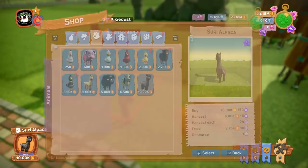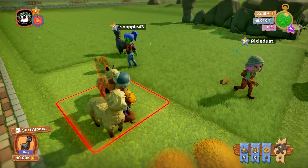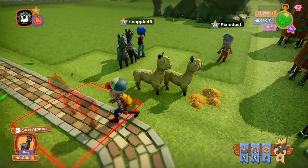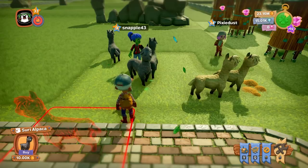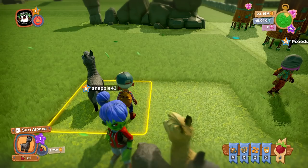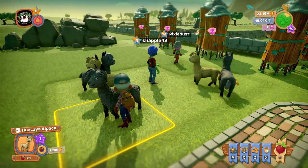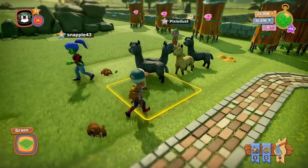So you do the Suri and I'll do the... we now have two of these. Do you wanna stagger them? The Suri ones are more expensive. The Huacaya harvest every three hours, and the Suris are every two hours. They're so majestic. I really don't know that mixing them together is a good idea. So let's move these guys away so we can do the Suri ones here.